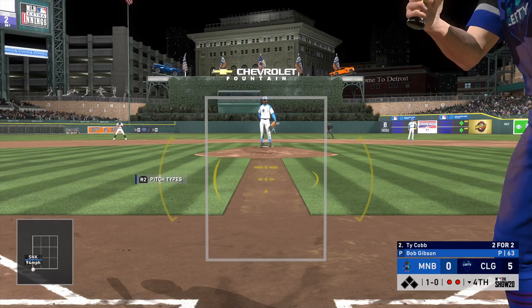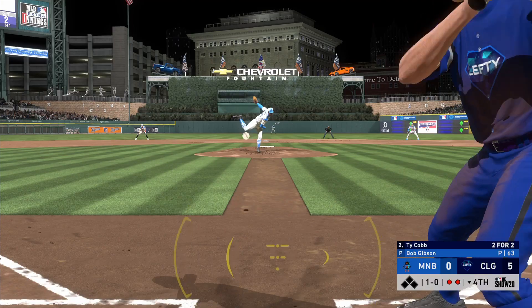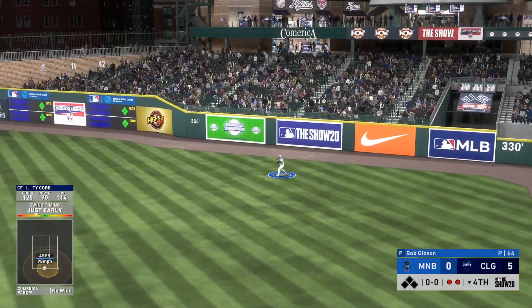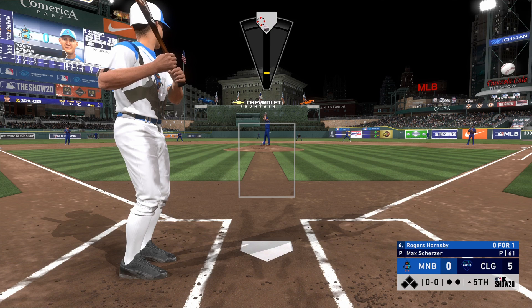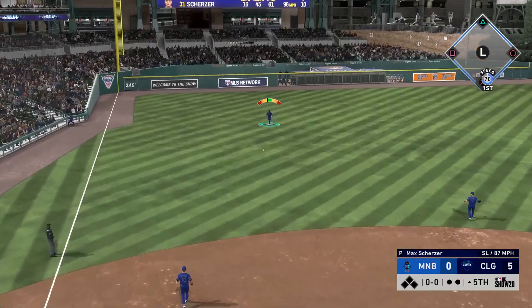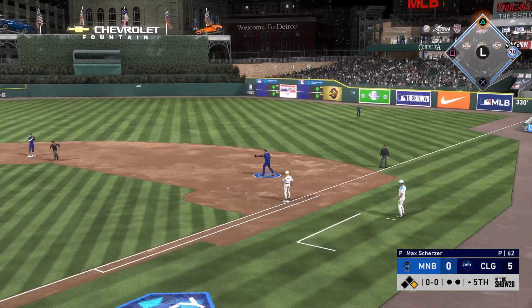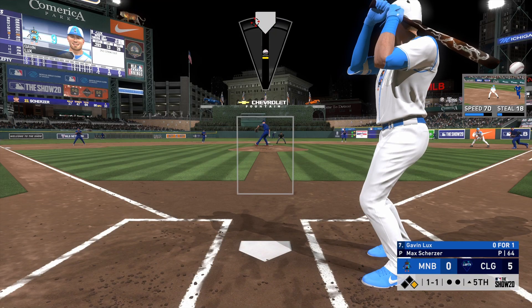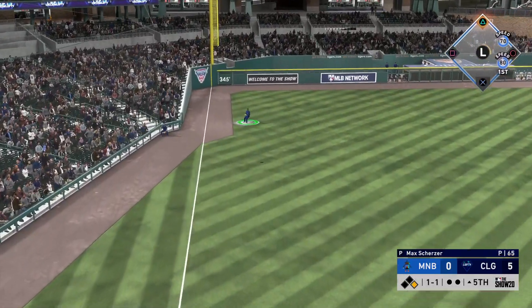I could be using other players — Luis Gonzalez, Alan Trammell. Trammell's on the bench because he's the coach. We also have Jim Leyland — I wish he had a card in the game; it'd be cool to use him as the manager. He's my favorite manager of all time. I have Trammell on the bench this game, though I don't love his swing, so I'm not sure how well I'll do with some of these guys when we mix up the team next time.